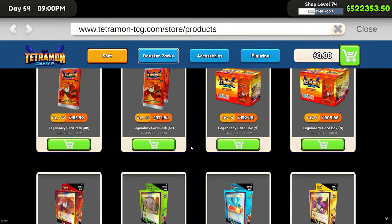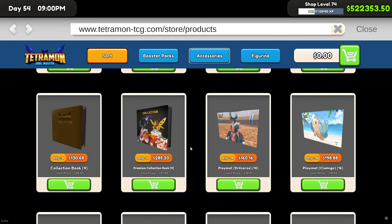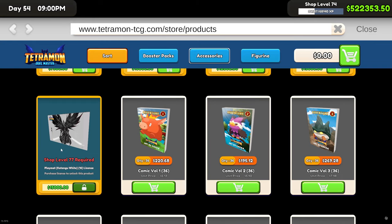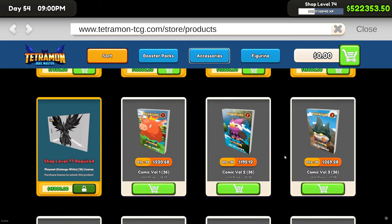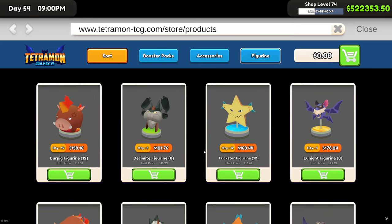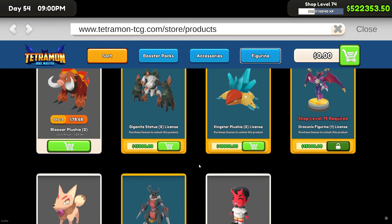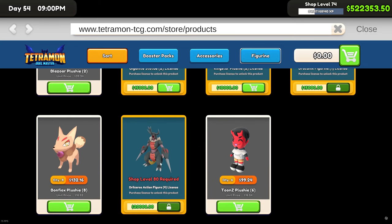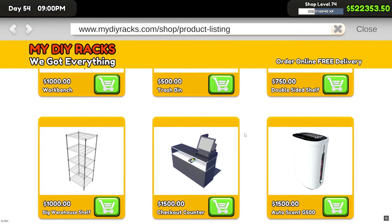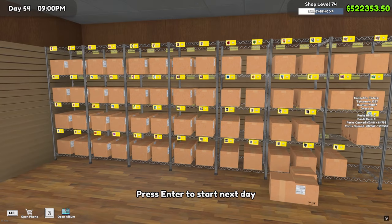Let's see if they added anything else — no accessories it seems. These might be new; I don't think that one is but this one might be, I don't remember that. Any figurines — anything new there? We pretty much have almost everything unlocked, we've got that one and that one left to unlock. Let's see about furniture — doesn't look like they added any new furniture.